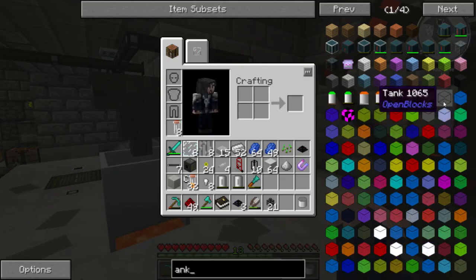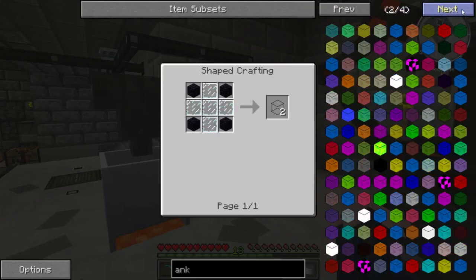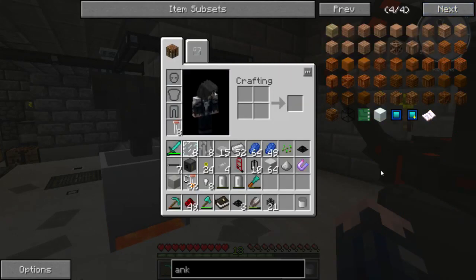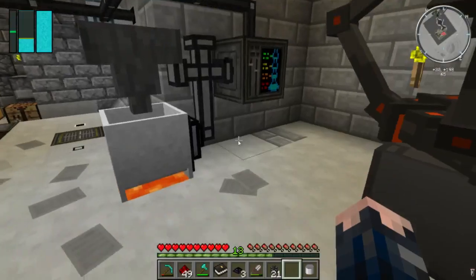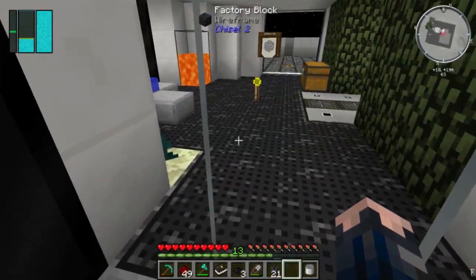I could actually make an open blocks tank - that's not too hard. A bit of obsidian glass panes - I could do that. It should be able to take that kind of fuel. I basically just need to keep a fluid node on me if I want to export or import the fuel.